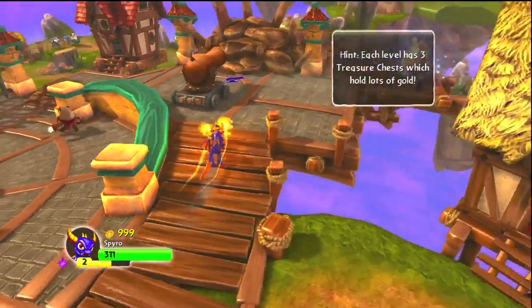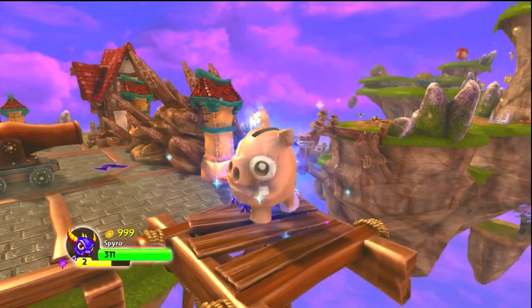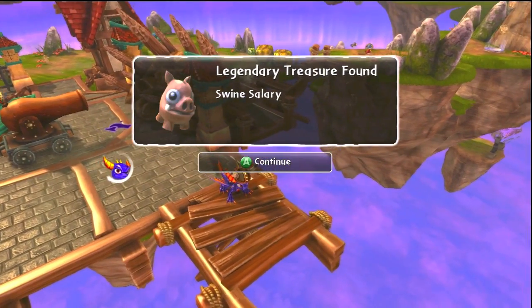So the first thing you want to do is use that cannon back there — the first cannon — shoot it twice. After you blast the wall, shoot it again and it'll knock over this building that was standing right here, and it'll get you the legendary treasure.